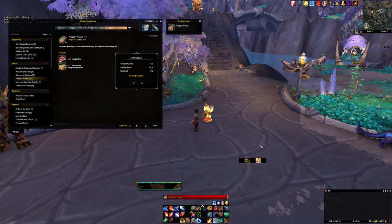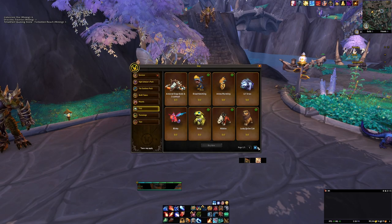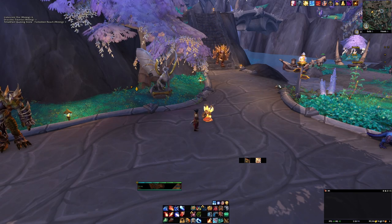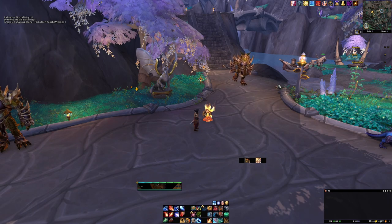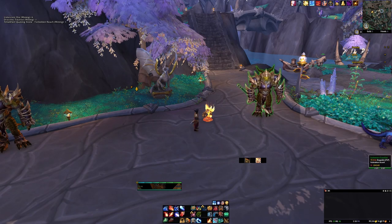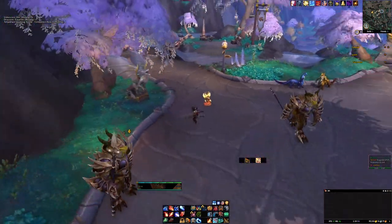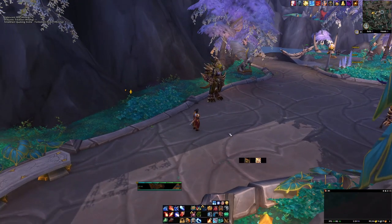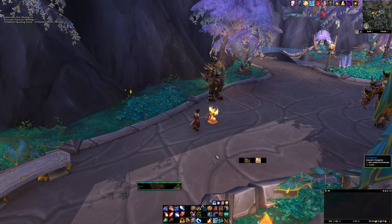The second cooking fire pet is Little Ragnaros. He also provides a cooking fire, but he comes from the store for $10 at the time of this video. If it were me, I'd wait because we're getting closer to the holidays and Blizzard tends to mark down mounts and pets in December. The only downfall about Little Ragnaros is he takes forever to move — he's not going to follow you around like Pierre — but it is still a portable cooking fire.